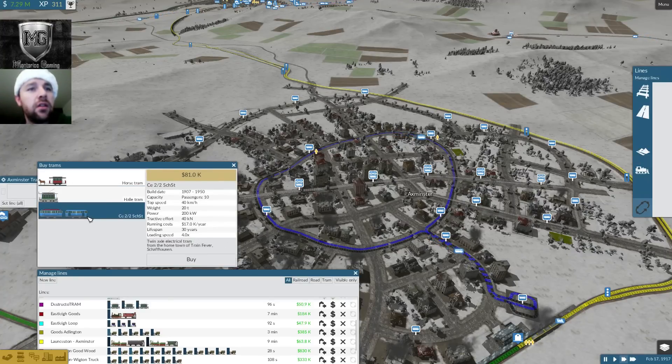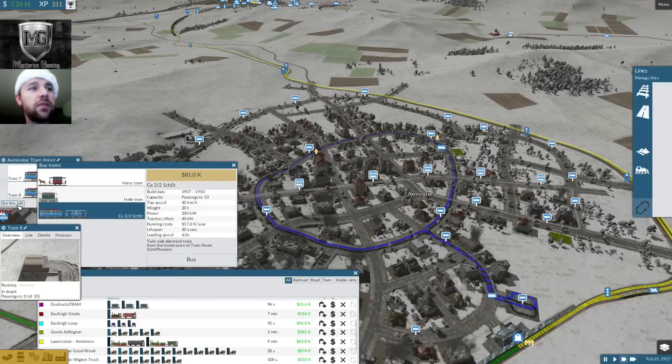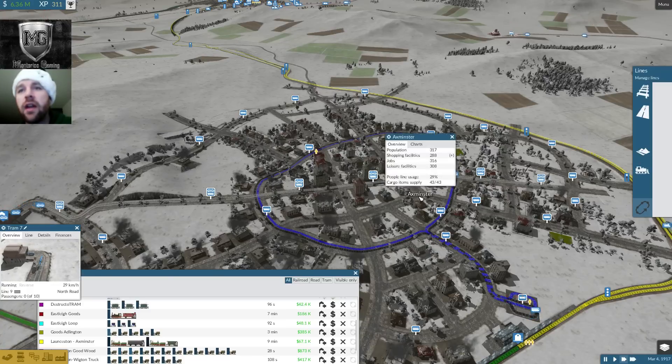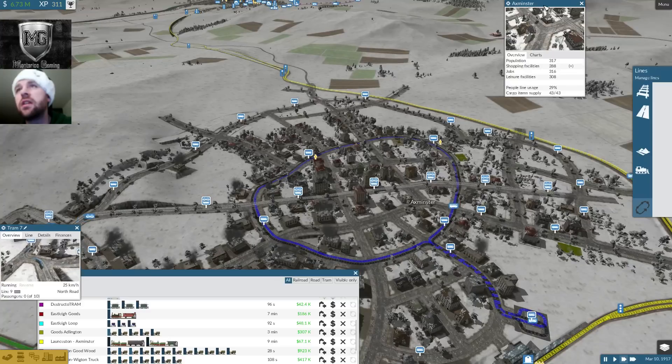Let's go ahead and go for this guy. The price isn't much more, he holds more passengers and he's a lot faster — this guy is flying. So let's buy two of them and set line nine. Our trams are running and I want to keep an eye on Axminster. On the edges it kind of snaps right up to the edge, which is kind of nice there — just snaps to the side.